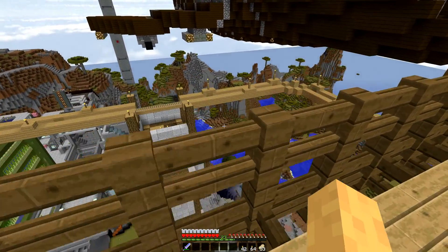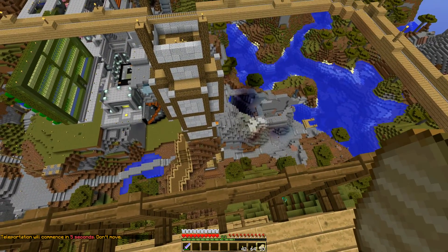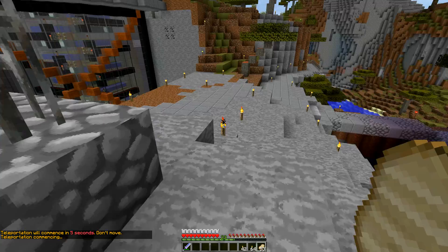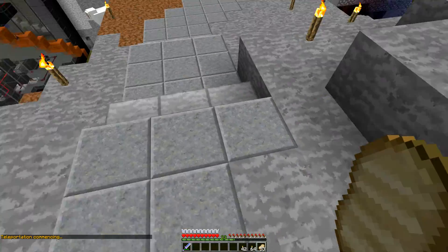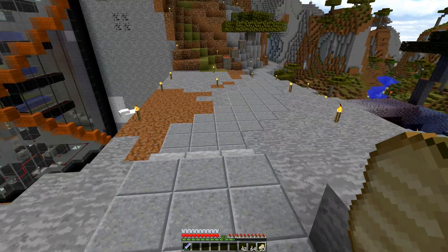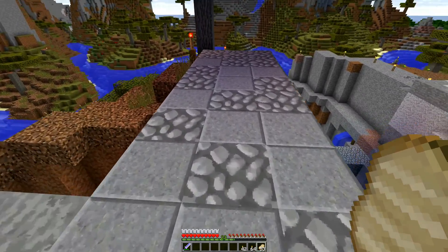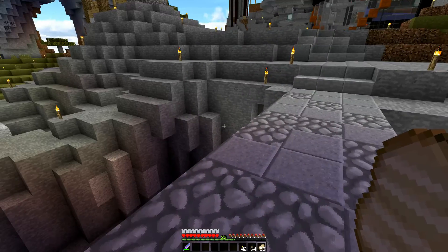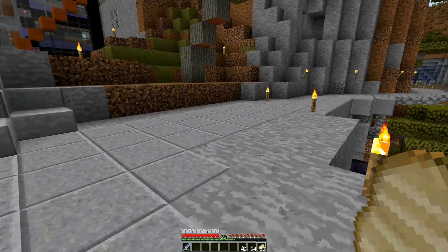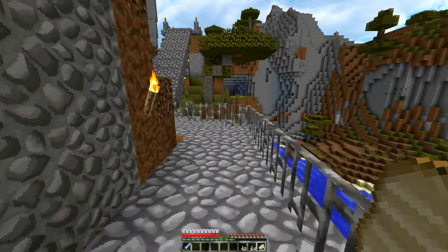I'm back and I've gotten some more stuff accomplished. I ended up having to do a bunch more mining, but I managed to get enough andesite. Coming off of the tower here, it now has this walkway, and it has this little bit of a transition here into the ravine — the ravine path.